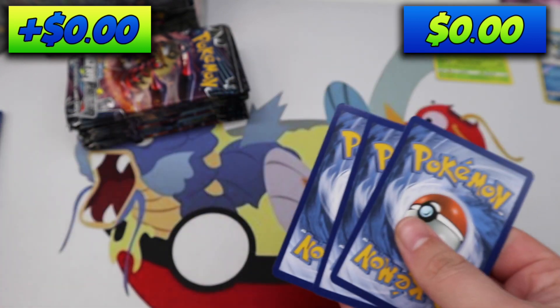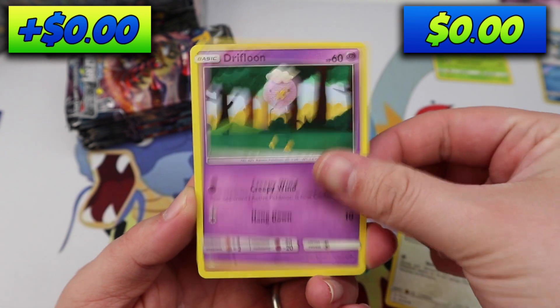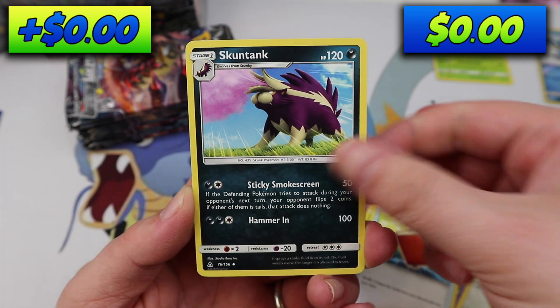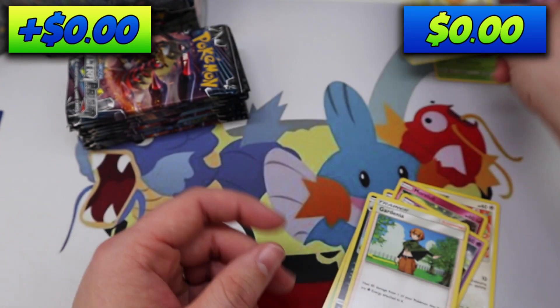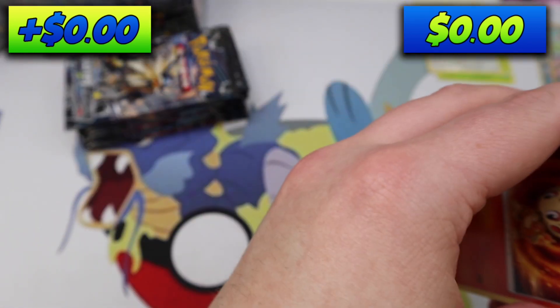Pack two: Glamio, Drifloon, Morlo, Cosmog, Execute, Powpad, Skuntank, Gardenia, Lickitung Reverse, and a Fan Rotom — Regular Rare. Oh my gosh. This is not starting out too great, that's for sure.